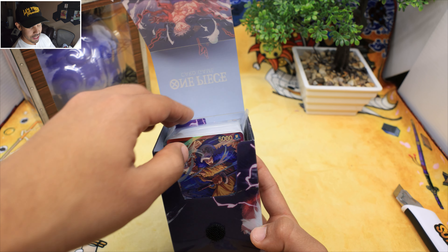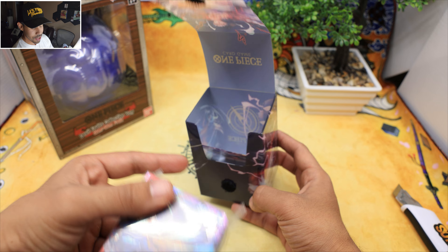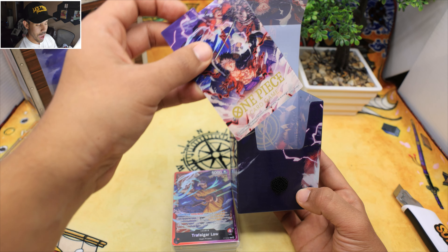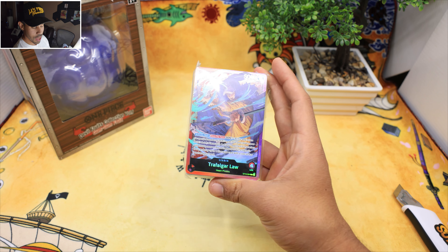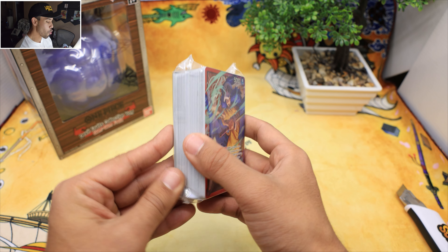But nah — that'll be a step up, Bandai, if you give us cards sleeved up in the deck and everything ready to just play. And what else is in there? Oh, you get a cool little divider so you can divide your extra deck or your side deck, depending if you want to have extra cards on the side. And here it is — Law, the main man on the cover.